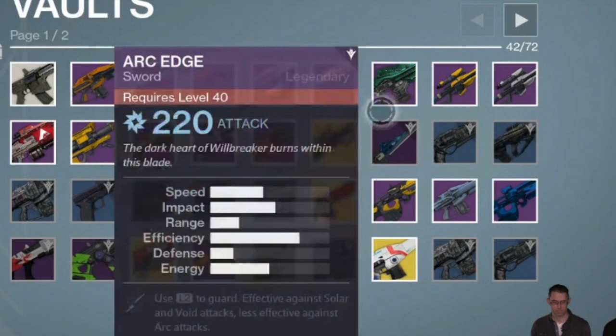First, let's cover the ability that this specific sword has. Using R2 on PlayStation or RT on Xbox will guard. Each guard is more effective against opposite burns. Because the sword has a defensive stat, I believe this could only mean that guard is another name for blocking. Unlike the sword of Crota, they seem to be adding a full-on sword combat now, and gameplay still remains to be seen.